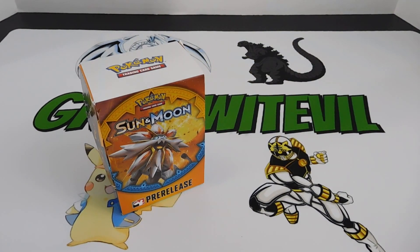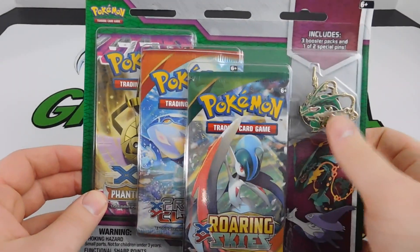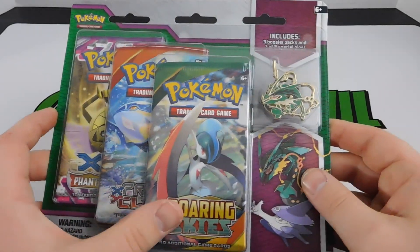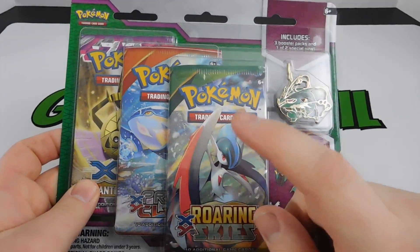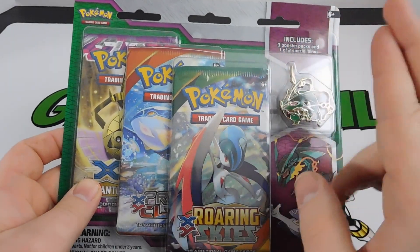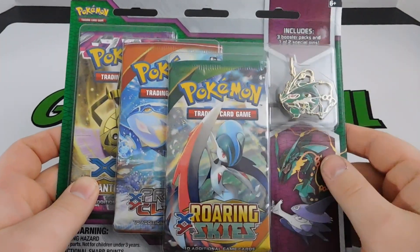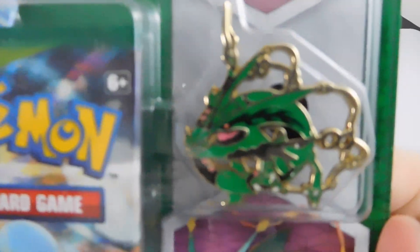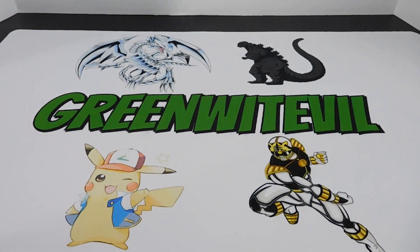Anyway, I'm also going to be cracking open a Mega Rayquaza pack here with three packs - Phantom Forces, Primal Clash, and a Roaring Skies. I've never opened a Roaring Skies pack, so we're hoping for Shaymin or Rayquaza - the chances are very low in one pack but you never know. You also get the sweet Rayquaza pin. After the pre-release they did a five-pack draft tournament as well.